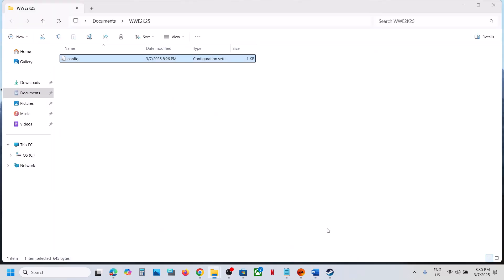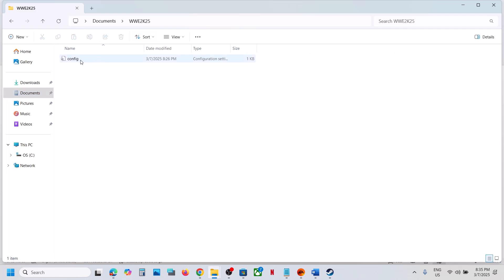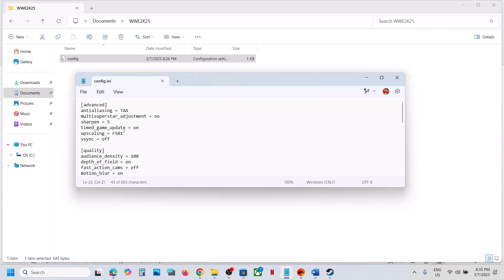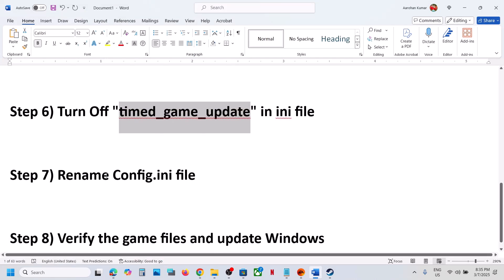The next step is to turn off Timed Game Update in the config file. Open File Explorer, go to the Documents folder, open the WWE2K25 folder, open the config folder. If Timed Game Update is set to On, type Off and then go to File and click Save. Then launch the game and check.